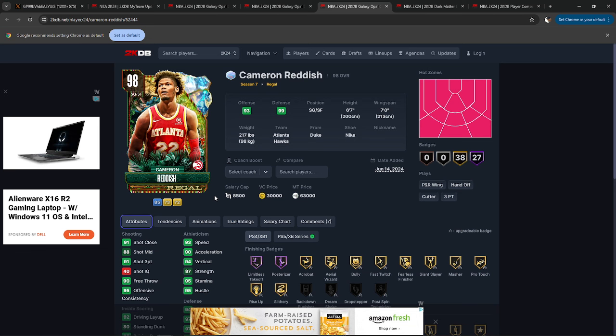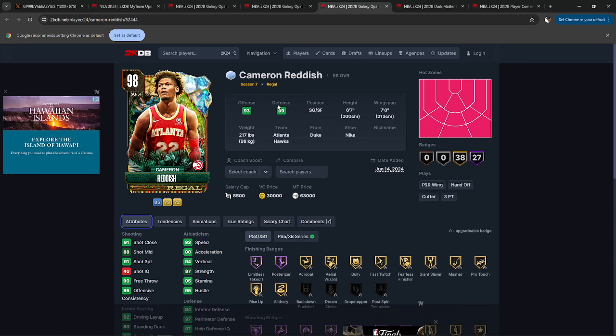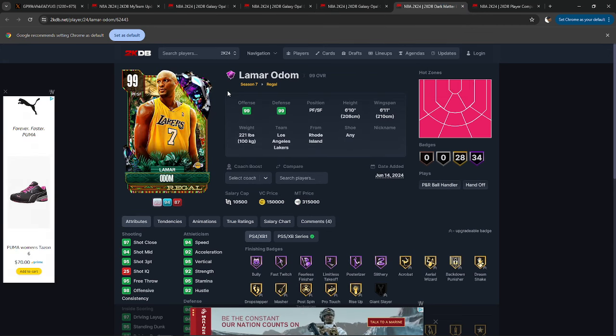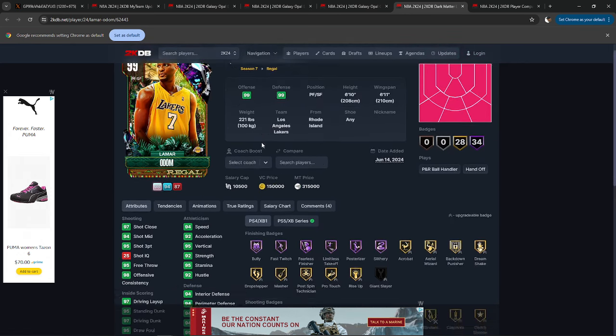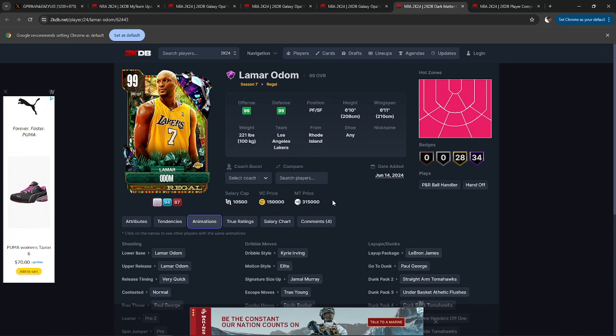I will be doing a separate video for those Evos. We'll see if he can hang with that free dark matter Scottie Pippen — that's the main thing. Now, Lamar Odom — the last Bible card if I recall correctly. So he's going to be 315,000 MT. Is that lower than last week? I feel like Jalen Green was 350. So he's 315. That's quite a steep price — 150,000 VC. I believe that's a $20 card.